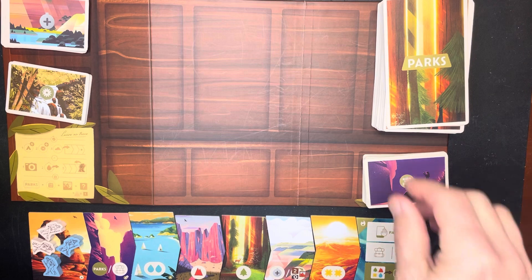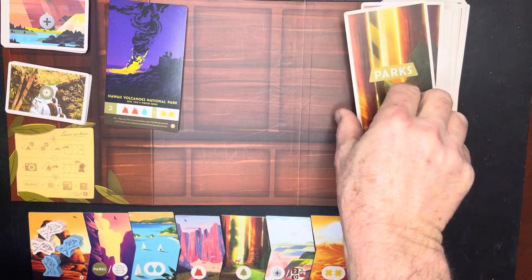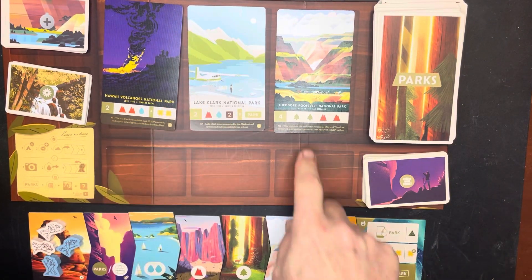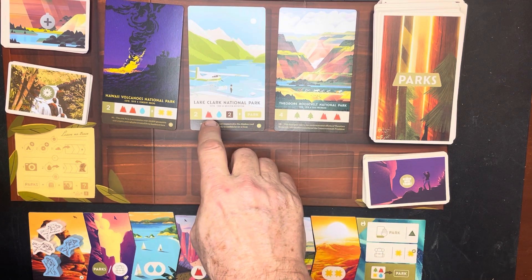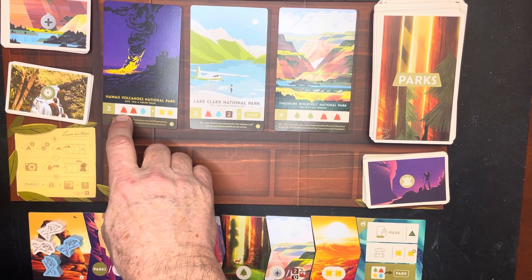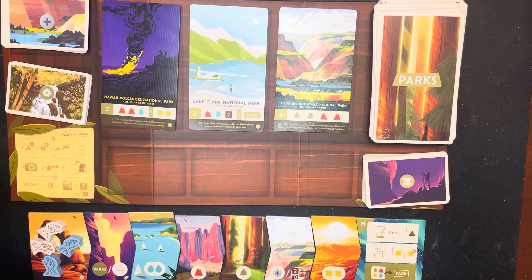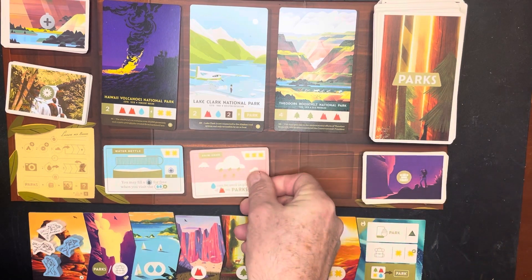First you set your cards up like this. You take your parks and you have three spaces where you put the parks down. You're going to try and buy them — so I'm going to need two trees and two mountains to buy this one, a mountain, a water, and any two things to buy this one, and two mountains and a water to buy the Hawaii Volcanoes. These are the points you get when you buy those parks.